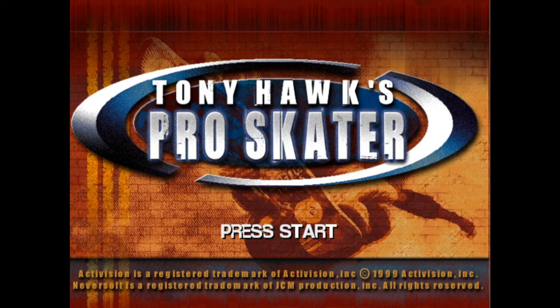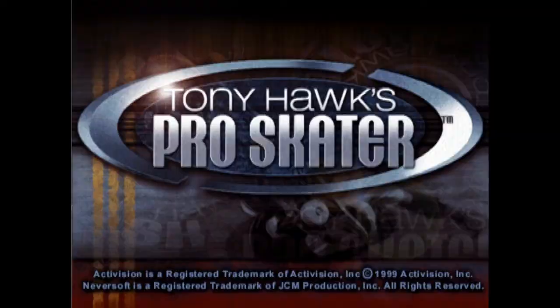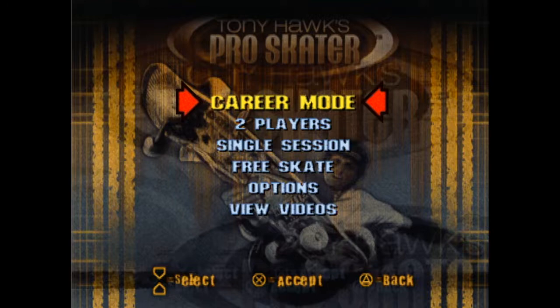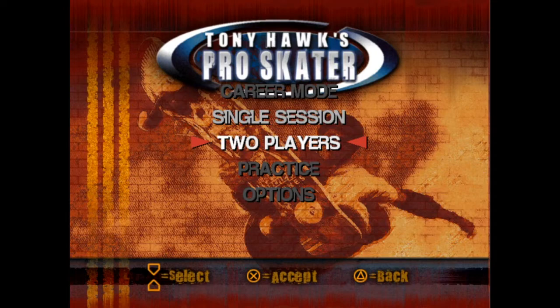Right off the bat you'll notice that the title screen is different in the beta. The background image seems to be the same, but the finished title screen got quite the polish and therefore looks much cleaner. Past that you'll notice that only single session and 2 player are selectable in the menu. Career mode is still here, but notice the absence of free skate and view videos. In their place is a practice option which doesn't appear in the final game.